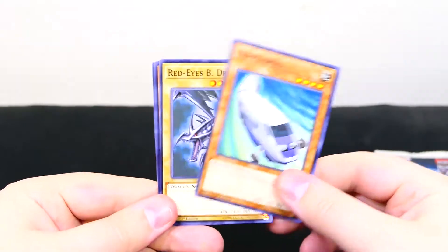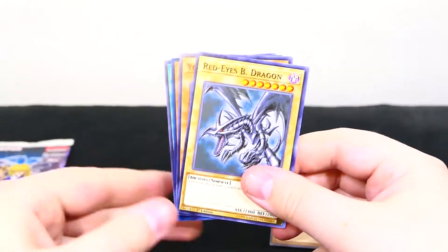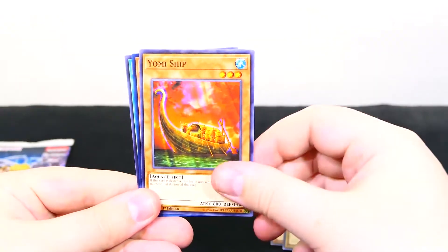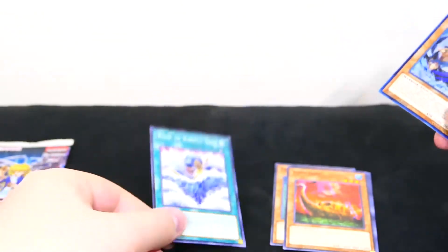We have Expressroid. Ooh, Red Eyes Black Dragon. Yummy ship. Ooh, the Legendary Fisherman 2 — cool. And Rage of Curiousian.